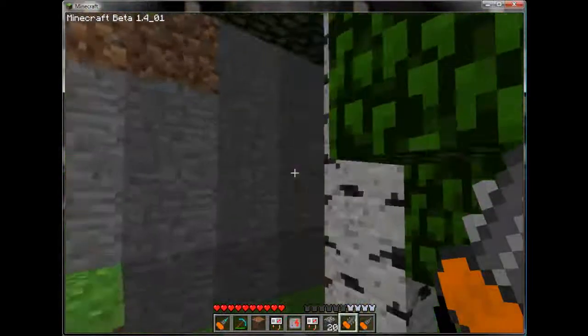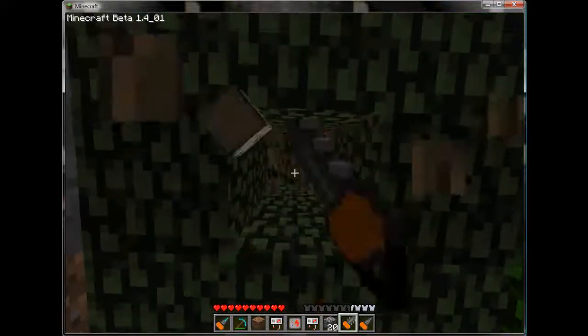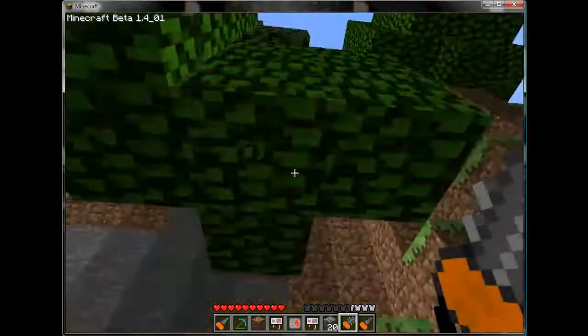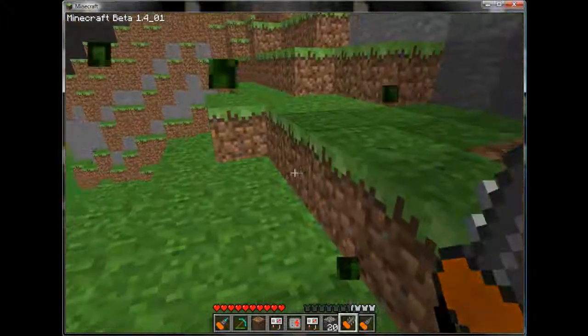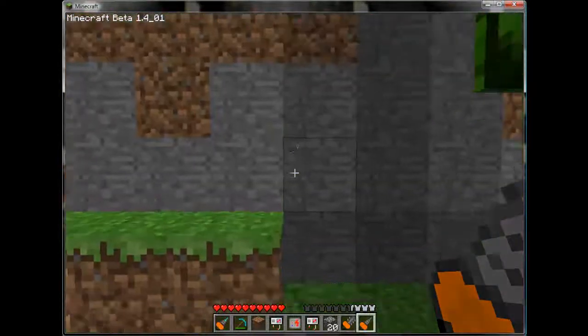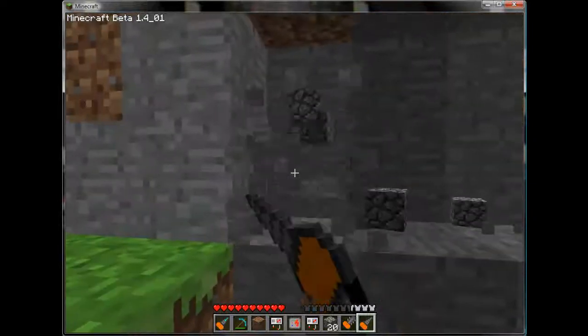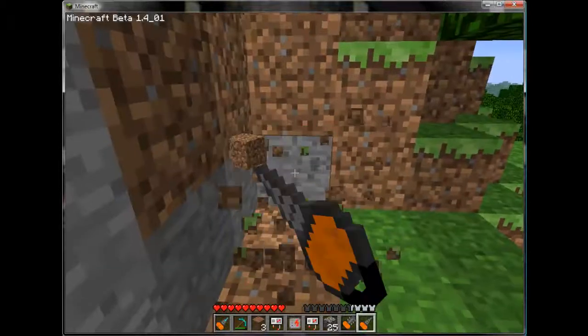Let's go up to the Chainsaw and see it chew through trees really quick — and even leaves if you wanted to cut them down. A regular mining drill on some smooth stone busts through really quick. And on dirt, it's nearly instantaneous.